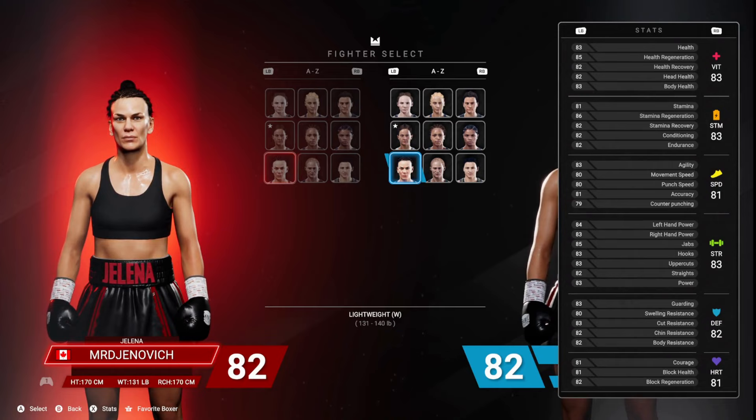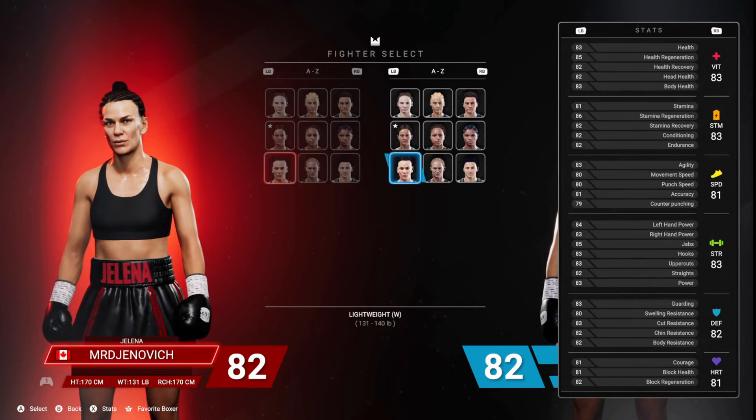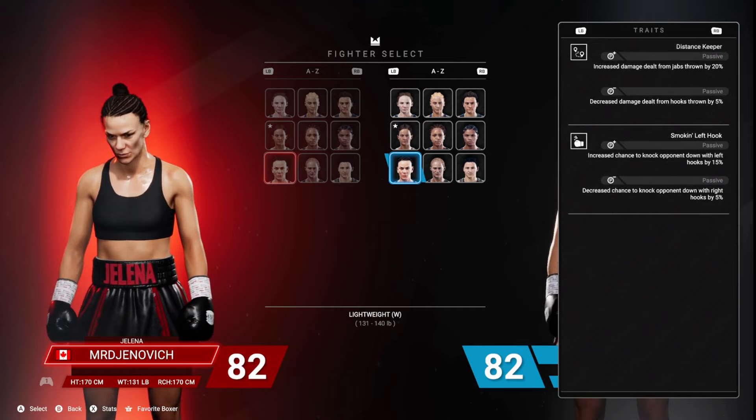But what she does have is something that a lot of fighters do not have, and that's traits — I'm going to get to that in a minute. But also, you're going to want to utilize her jab. She has one of the best jabs — a top tier jab. And her power is top tier for the women; she's in that top tier with Taylor and Cameron. So you really want to focus on using your jab and using that left hook in particular.